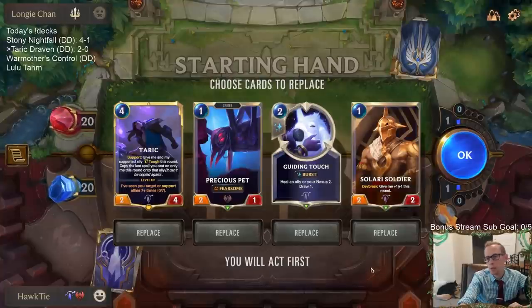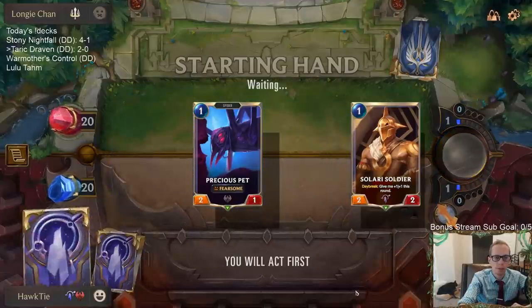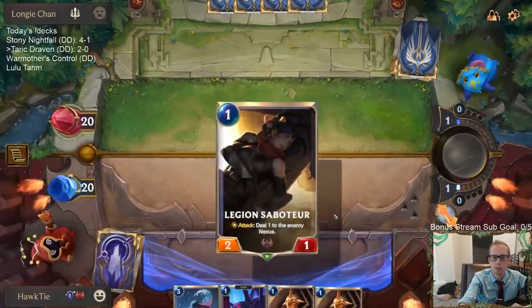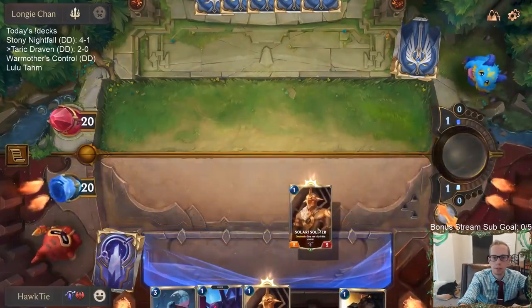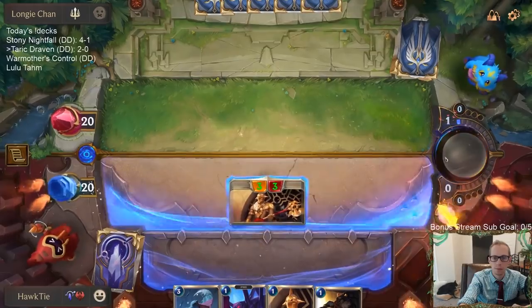Demacia. Do we want Guiding Touch against Demacia? We'll have Solari Soldier turn one and Precious Pet turn two. The Guiding Touch goes with Taric — maybe we just mulligan both those and get some more aggressive stuff. Bless the people and fear the heretics — punish transgressions.